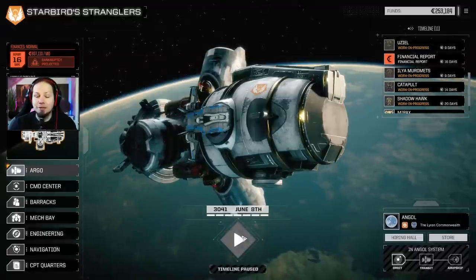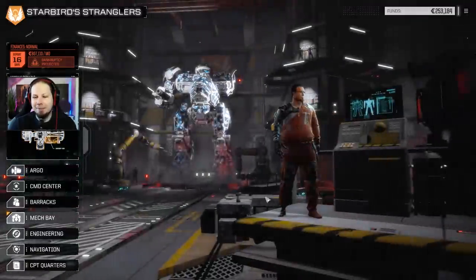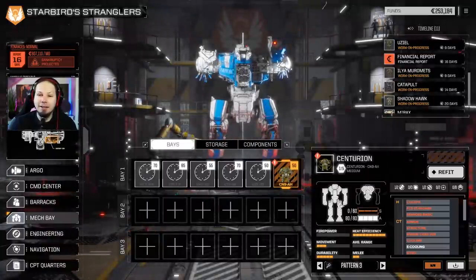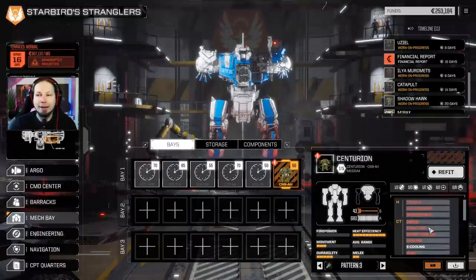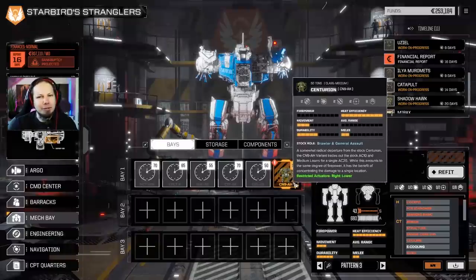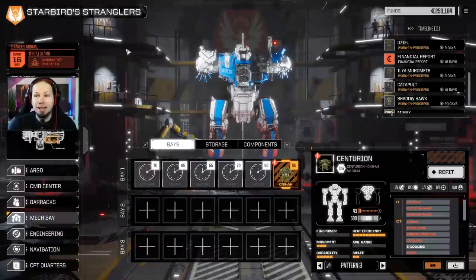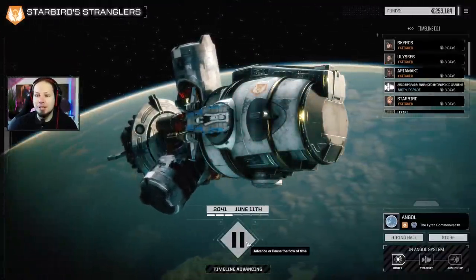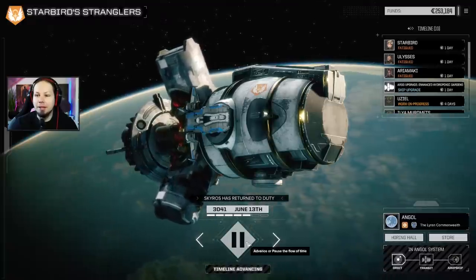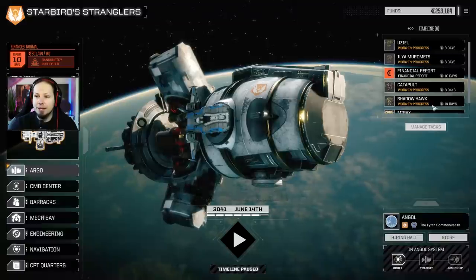The problem we're having right now is that there's also a financial report coming, and I'm not entirely sure. I have a Centurion here - Centurion AH. I'd actually like to have that as a fallback mech in order to have a medium mech that I can use when we are playing some tonnage-restricted Flashpoints. However, I could also scrap it for 500,000, and that would get us into very safe territory when it comes to the financial report. Let's see if we have to, or if we just sell something. Very important thing is that our people are getting out of fatigue. We have the Argo upgrade now - that's pretty good. So, 10 days.